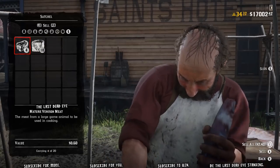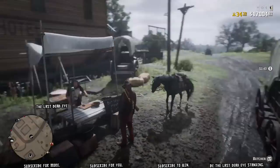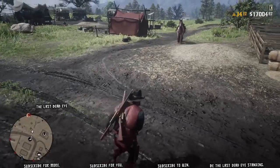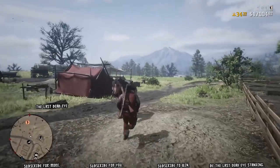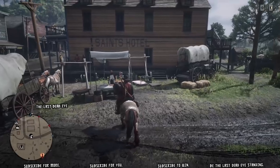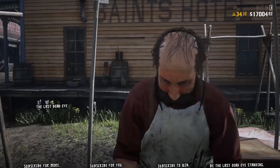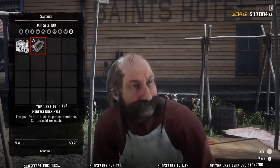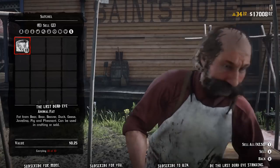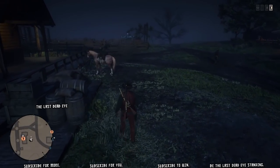You can't put the hide of an animal on a stolen horse and then sell that hide at the butcher. So once I accidentally skinned it I had to call my horse in to put the hide on it. I don't have a carcass on my horse here — this is demonstration purposes only. Later I'm going to show you me coming in from a hunt with a carcass already on my horse — I'm going to get a buck and a doe outside Valentine.